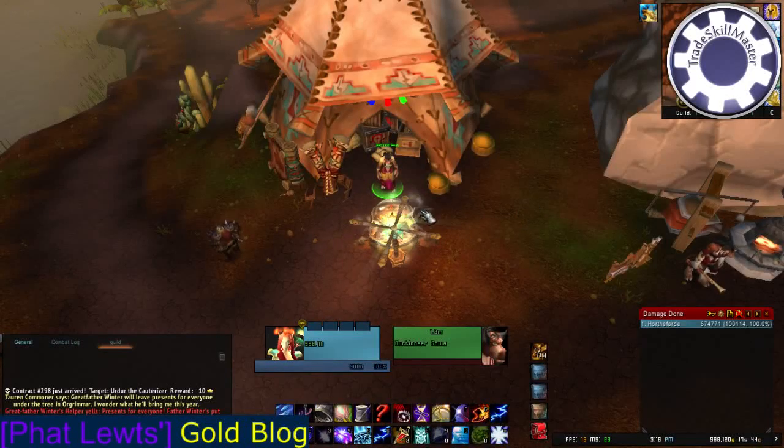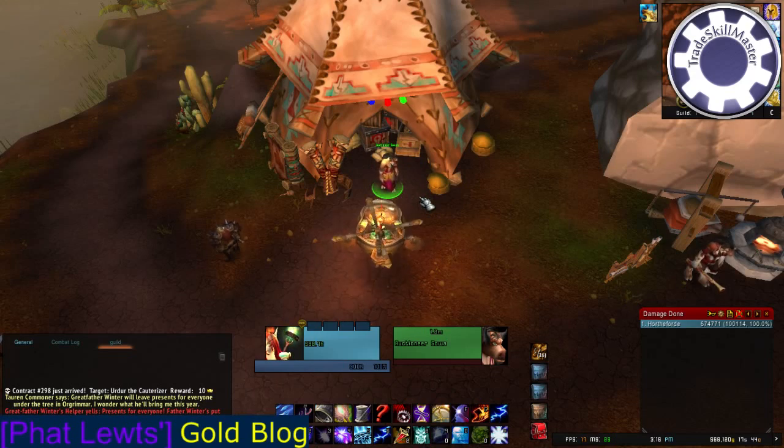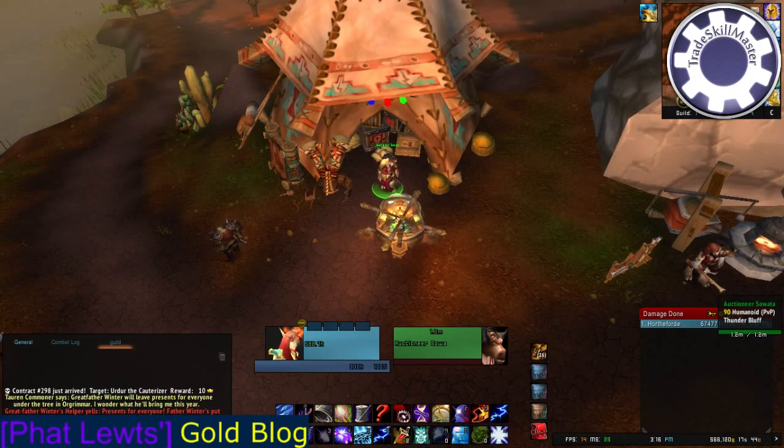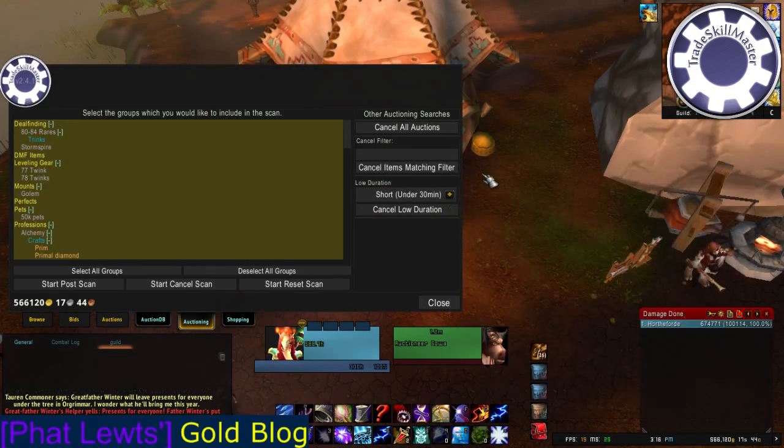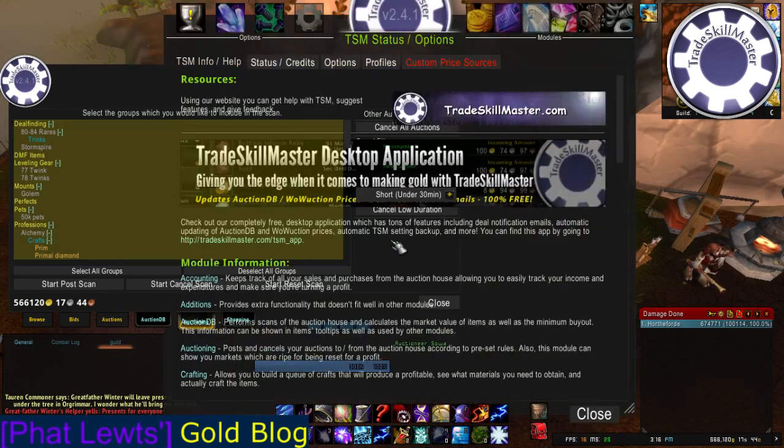Hey guys, this is Fat Lutz from Fat Lutz Go Blog, and today I'm going to be covering the new addition to Trade Skill Master Shopping, which is Sniper. What Sniper does is it'll search the last page of the Auction House for you, find any deals that were just posted, and show you those deals when they come up based on how you set it up. So first, let's set it up before we go shopping.